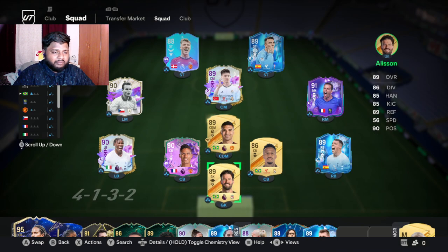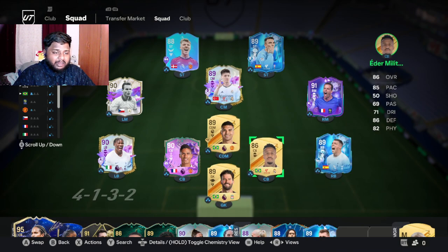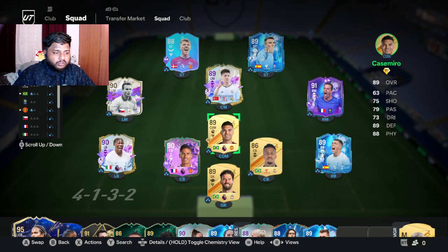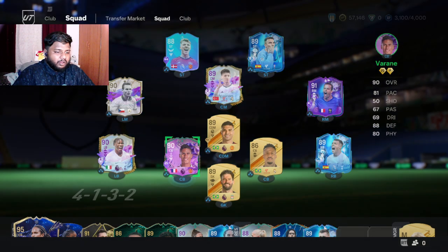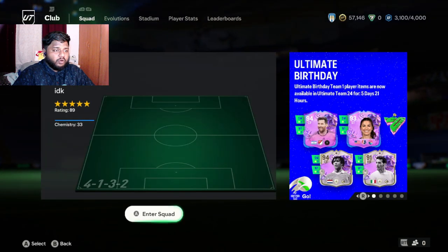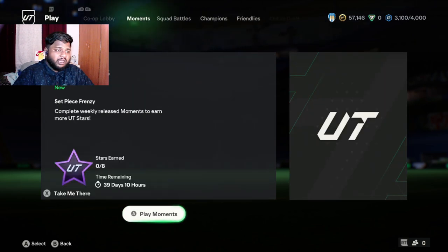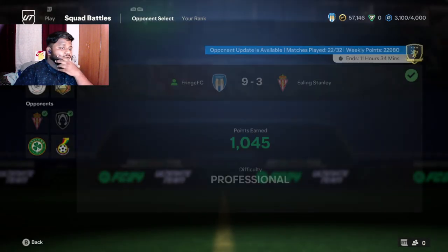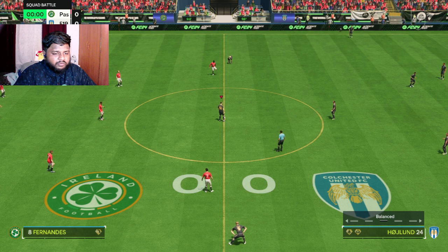I'm currently using this squad and have been experimenting with a lot of different players. I wish I could add Eder Militão into another available evolution. My 87-rated Pedro Porro has been sent to 89-rated Pedro Porro — a player review is also on the channel. Now let's go play a game of Squad Battles and see how Varane actually performs.